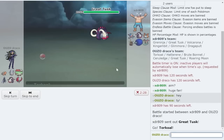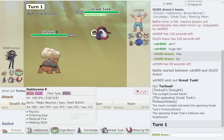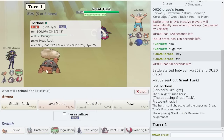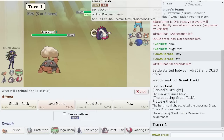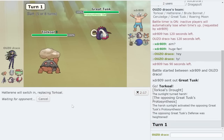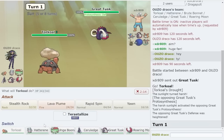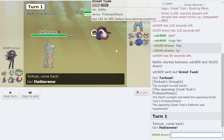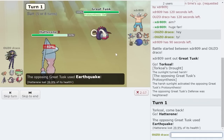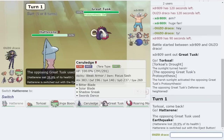It's a Great Tusk lead into my Torkoal. They have a defense race so we know they're not attack-invested - they are straight up defensive. We're gonna go Hatterene here. Even if Hatterene gets forced out it's not a big deal; the important part is we prevent stealth rock. They're definitely going earthquake here - our knock off though is smart, still does a good chunk.